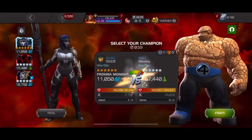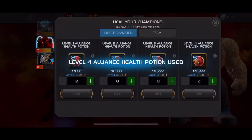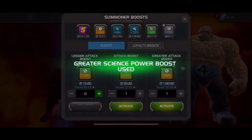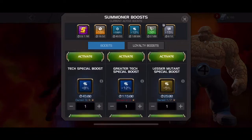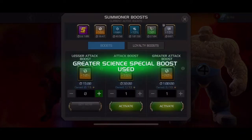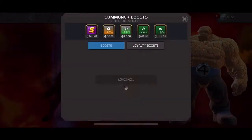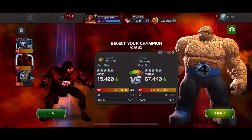For the last fight of the war — that's why I didn't put suicides back on, because I knew I'd be taking this Thing fight. I'll use Void here, switching the cosmic boost into a science boost. Every little bit counts. I'm popping an advanced power boost and now I'm going for the Thing solo. Let's see how this goes.